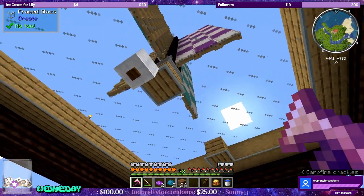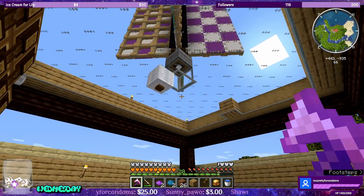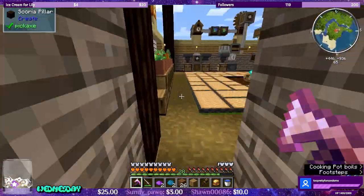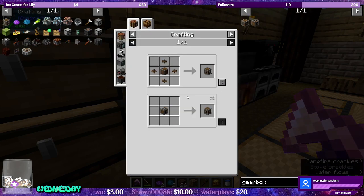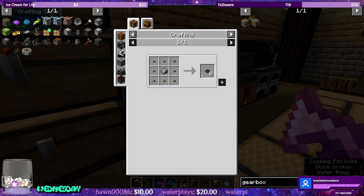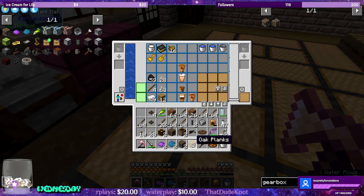What we can do now is we need to reroute the power. We can get rid of this block, put in a vertical gearbox. We need two vertical gearboxes. So let's go ahead and start working on gearboxes — gearbox. We need more cogwheels, we need more andesites. And another gearbox. So both of these guys need to be vertical.